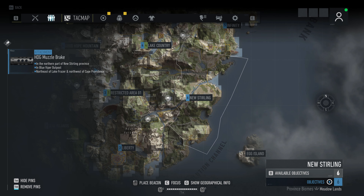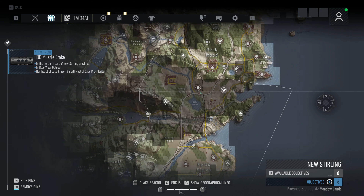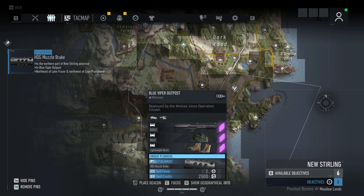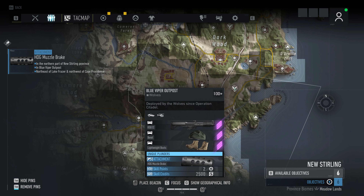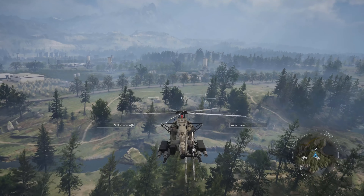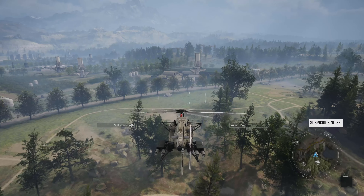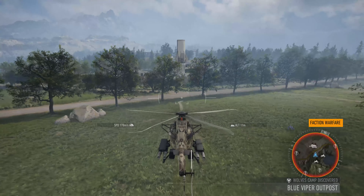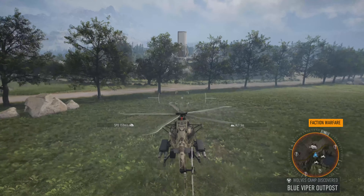Here's New Sterling Province — northeast of Lake Fraser and northwest of Cape Providence. So there's Cape Providence, and we're looking at Blue Viper Outpost, which is right there. Let's head over and get the handgun muzzle brake. Blue Viper Outpost is coming up, and this is a base I've never been to.